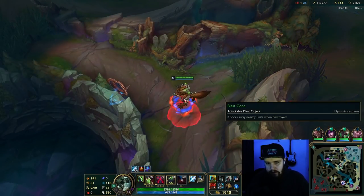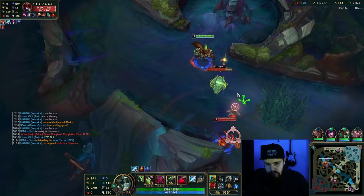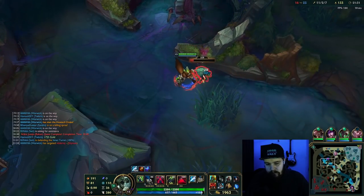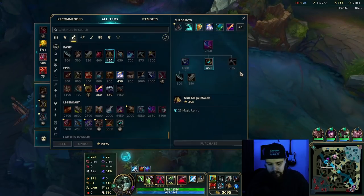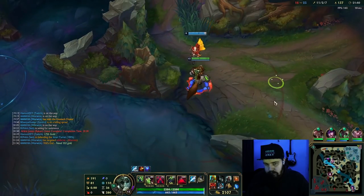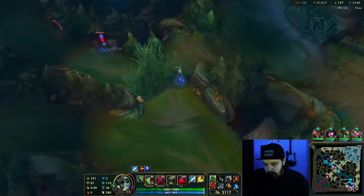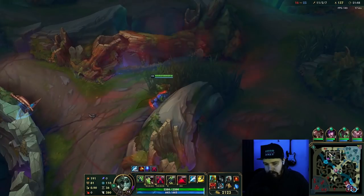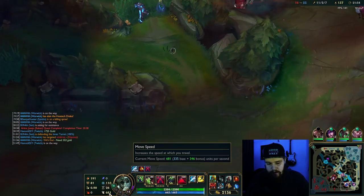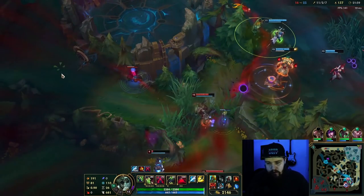We see three people bot side. Definitely want to get the Rift Skull if possible here. I actually prefer holding smite there - how much is this? 500 gold, I see. I guess I'll just go for my Krugs at the moment, there's not much else going on. I'm going to start running bot now.